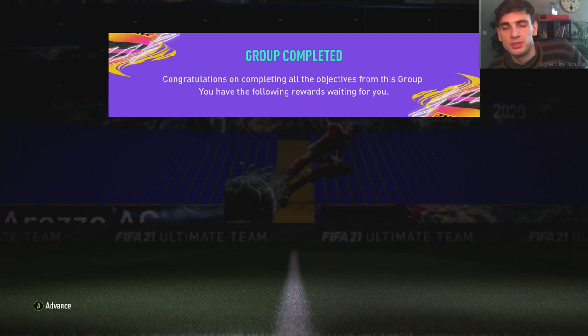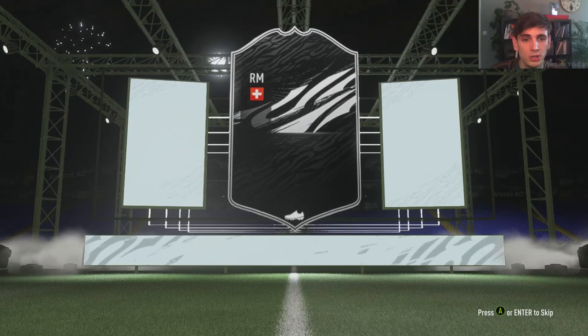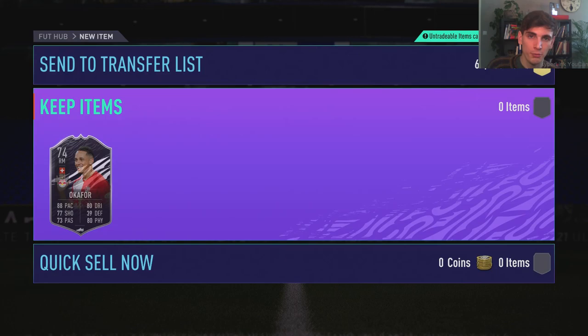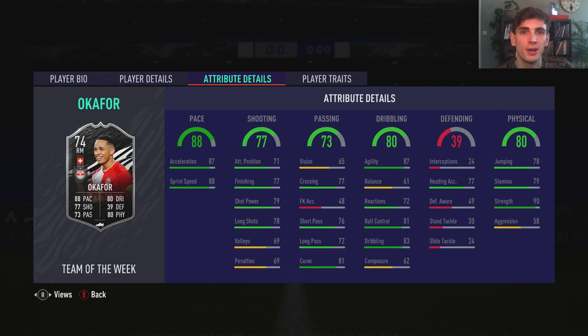As you can see, we're claiming all of our objectives and rewards. We've got the silver stats Noah Okafor — I'm very excited to have him. Look at his stats — he's got 88 pace, and apparently he hits the gym a lot. He's got 90 strength and something like 80 physicals overall. Insane card — one of the best silvers around, maybe even better than any of the others we had before him. Very exciting to use him in the near future. That'll see us at the end of this part — see you for the packs at the end of the episode.